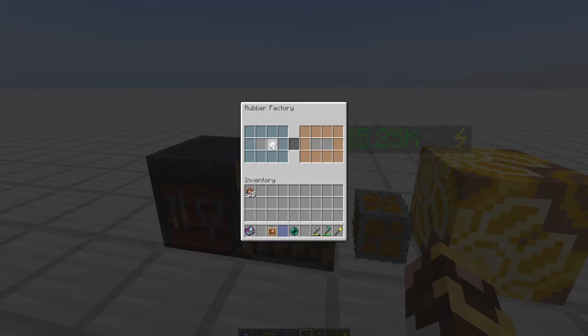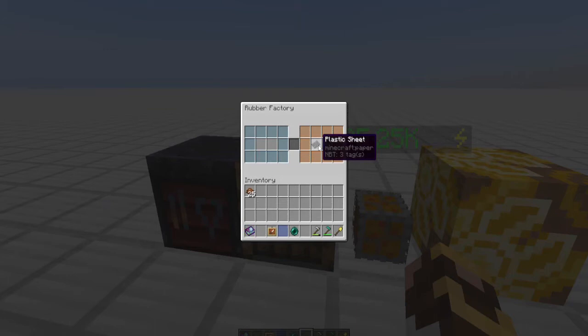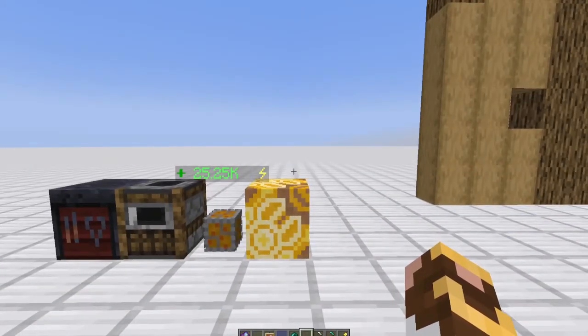We take our two rubber, that gives us raw plastic, and then through the rubber factory we'll turn the raw plastic into a plastic sheet. This entire process is fully automatable and works with cargo as well as networks. Within less than a minute we've turned 32 logs into a plastic sheet. Android interfaces require five plastic sheets — so two and a half stacks of wood — but again, wood is completely renewable multiple different ways, giving us a never-ending supply of plastic sheets.